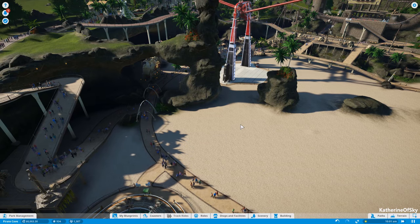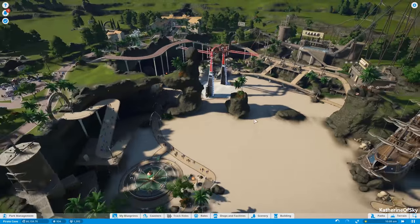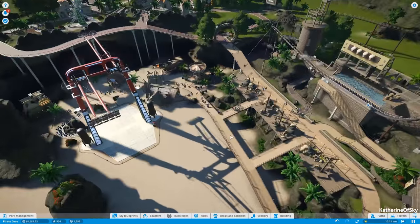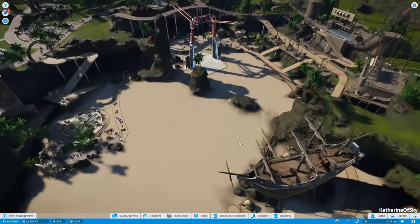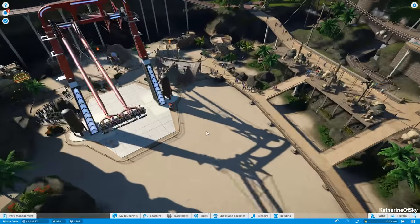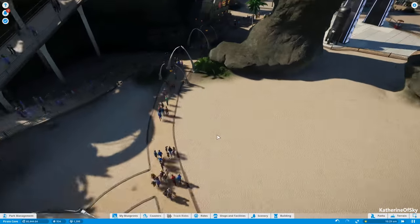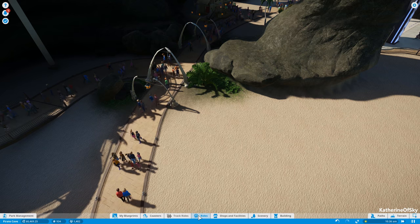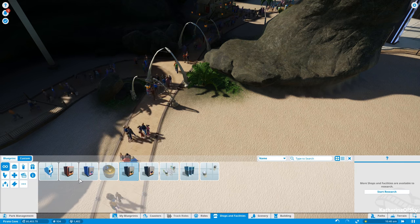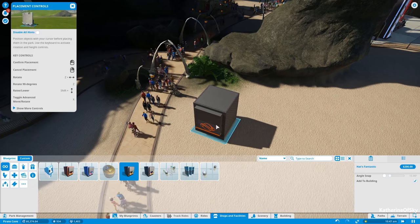Greetings and welcome back to Planet Coaster. I'm Catherine of Skye, and last time we were building up this middle area of this sort of dry cove over here. We added a few rides, some shops, restrooms, and things. I was going to build a hat shop, but the blueprint included is a bit big for my taste, so I was going to build something else.